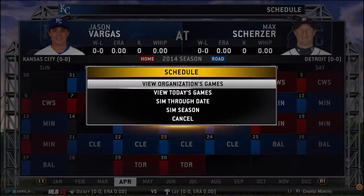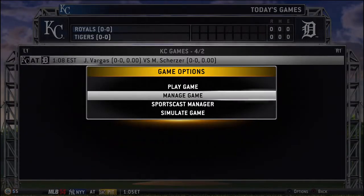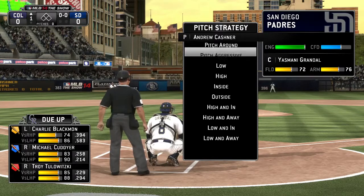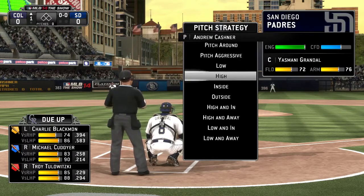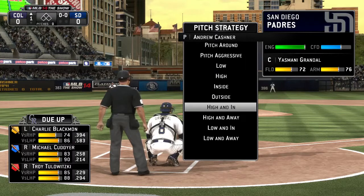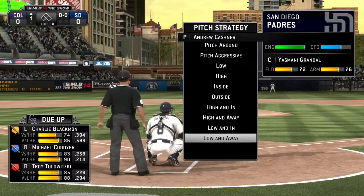Manage game is a mode only available in season modes where you play as a manager of the ball club. One of the many options we give you is the ability to set the pitching strategy for the hurler on the mound. You can have them pitch inside, outside, aggressively, high and away, etc. Need to intentionally walk a dangerous hitter or have your catcher do a mound visit to help settle your pitcher down? These and other options are all at your disposal in manage-only.